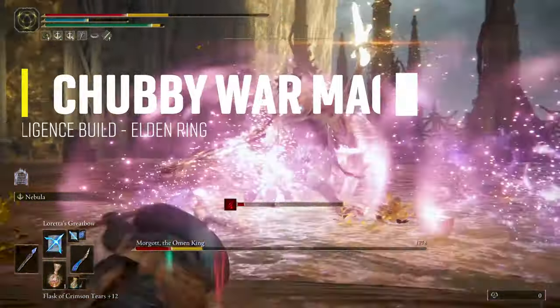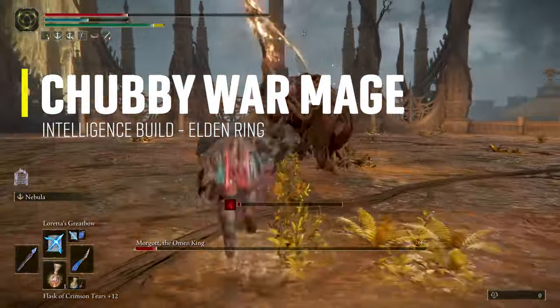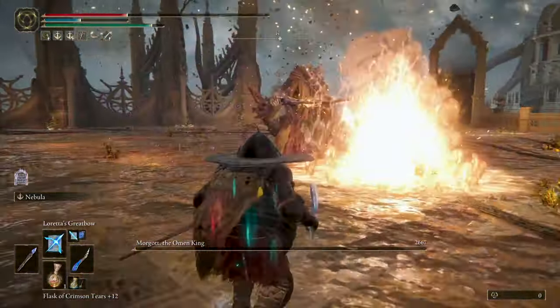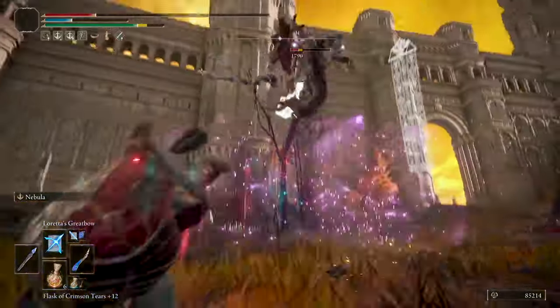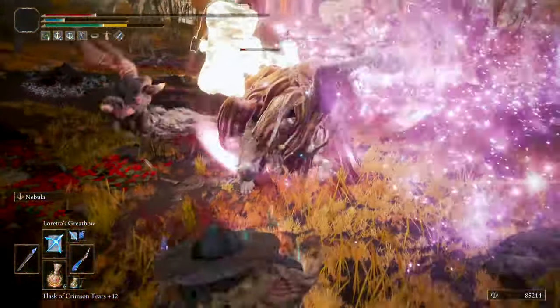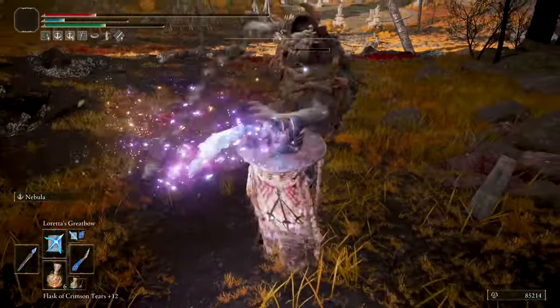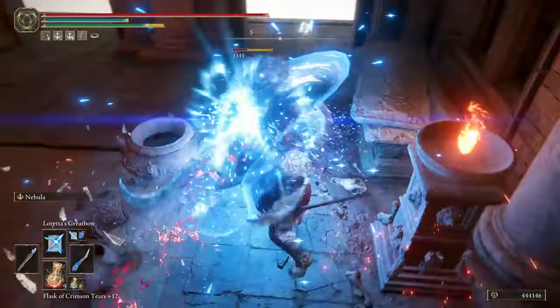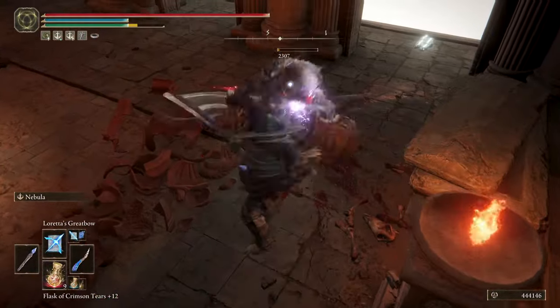Hey, what's up my tribe, thank you so much for clicking on the video. Me having fun playing with new weapons in Elden Ring — this intelligence build is pretty fun and powerful. It's no surprise that intelligence is still very strong, so you will have no problem dealing with regular enemies, big, small, swarms, or bosses. I call it the Chubby War Mage.